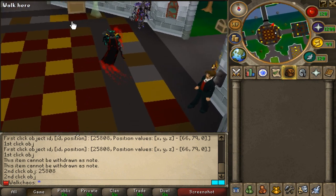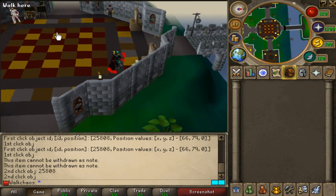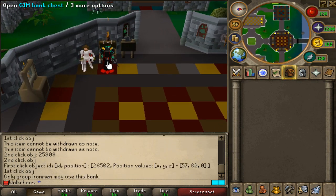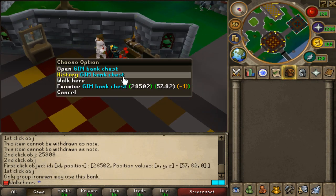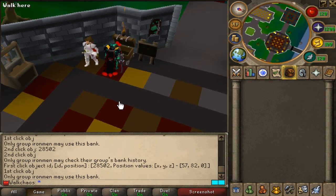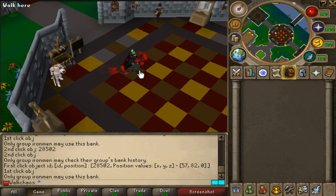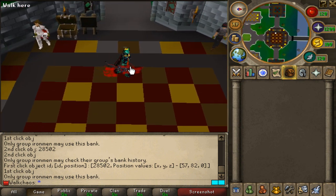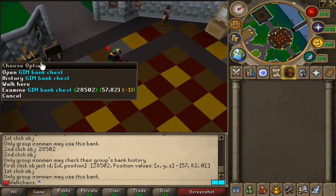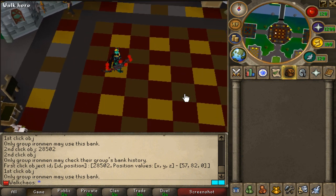Brand new to the game is the Group Ironman manager right here in the home area. You'll be able to find the group IM bank chest. Group Ironman has been released - if you're on a group IM account you'll be able to use it right here at the bank chest. If you'd like to play with friends on a group IM team on Enchantous, go ahead and use the chest at the home bank.